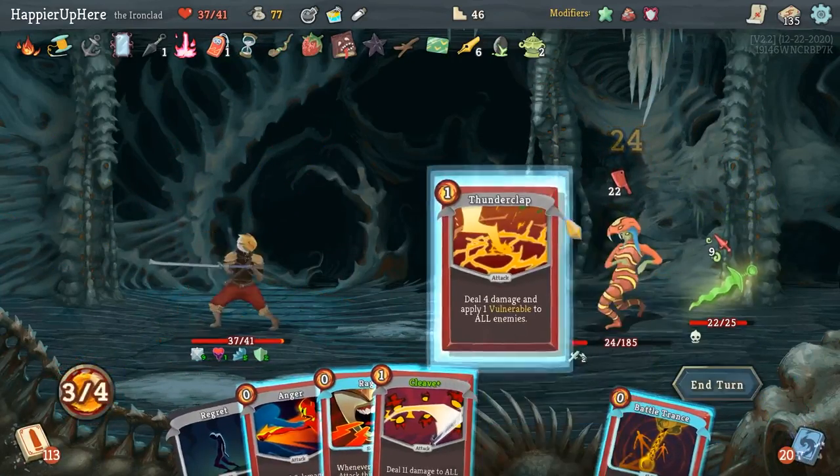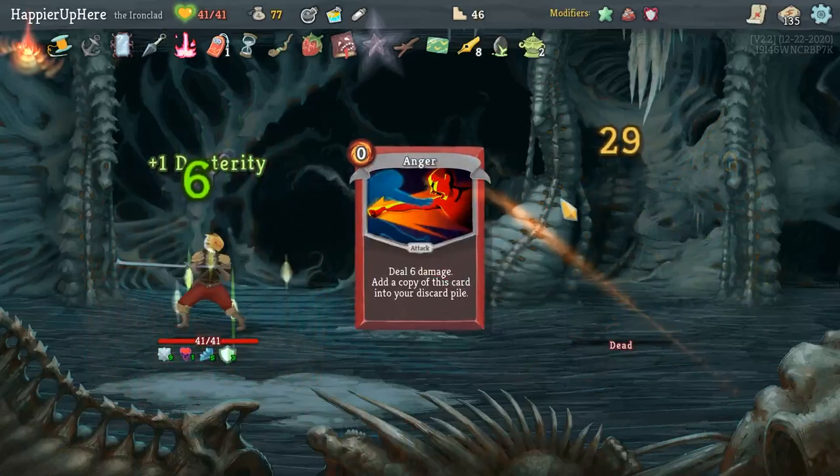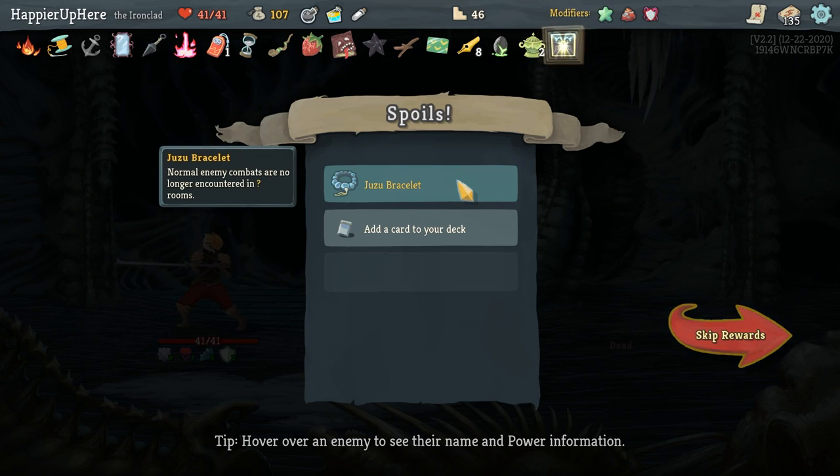I should be able to kill if I draw the right thing — and I did. Nice! Got Preserved Insect — a little late but I'll take it. Enemies in elite combats have 25% less HP.